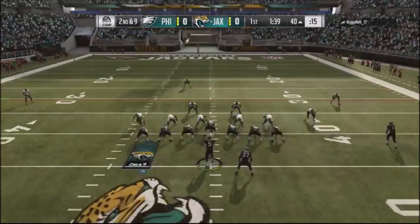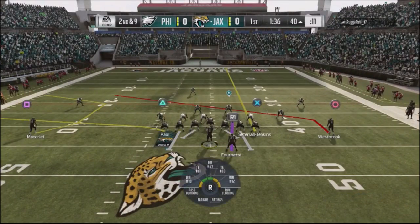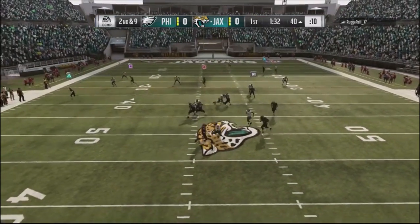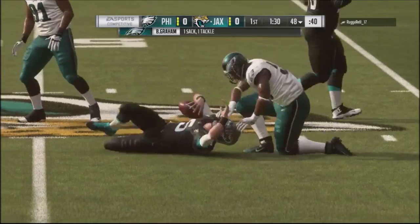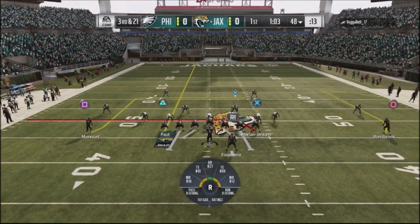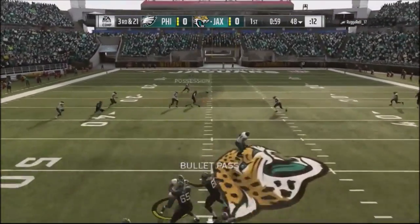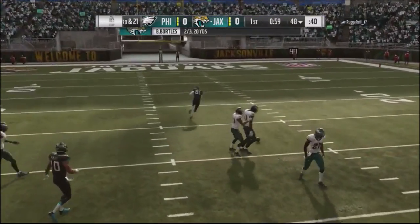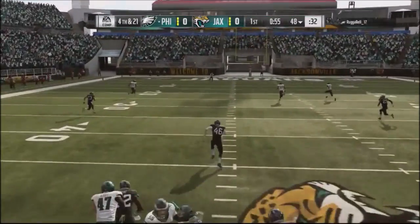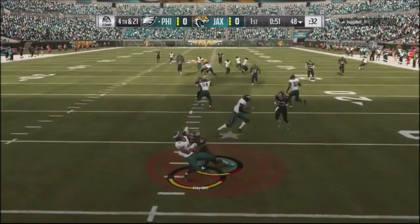Second and nine situation — I come back to the corners, streak up my outside receiver or outside tight end. I'm looking for the crossing slant, but Graham gets a block shed and is able to get a nice sack. Third and 21 — I didn't really have a play queued up for a long down and distance like that. I tried to hit the dig but the seam wasn't open, his player makes a play, so I actually punt the ball.